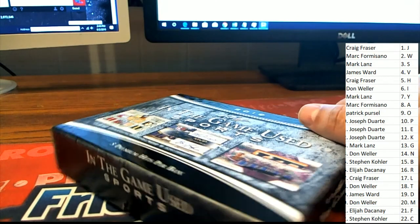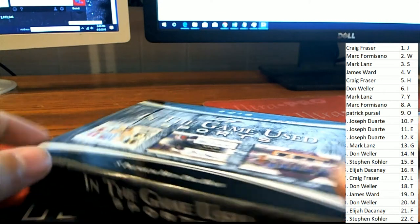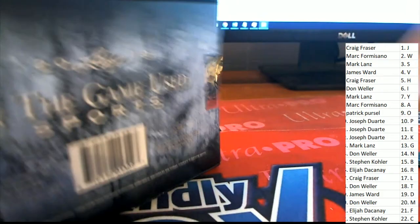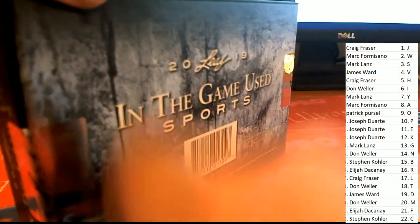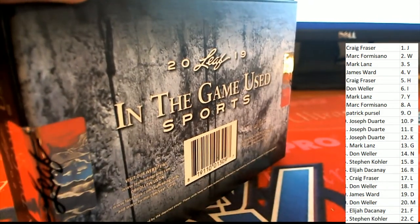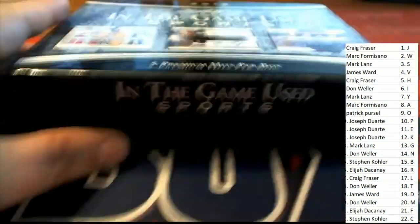At the end of the break we'll determine the majority owner, or if the card goes to random. I just want to look at everything out of the box break first. If there are two items, I'll determine right away, but anything more than two we'll wait till the end.